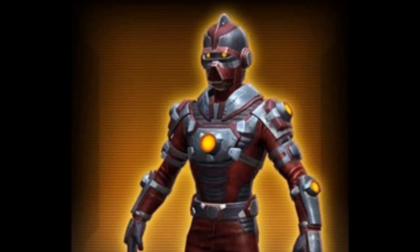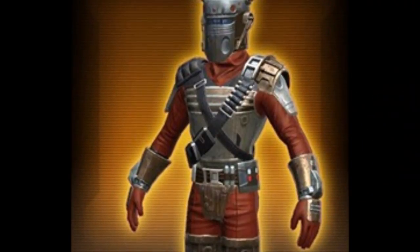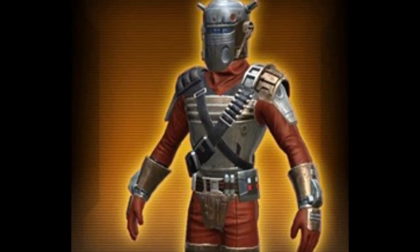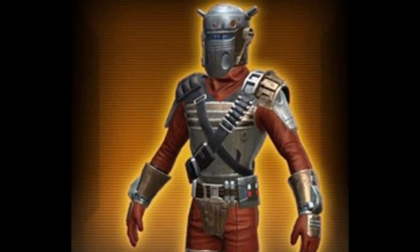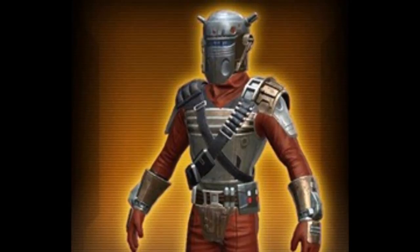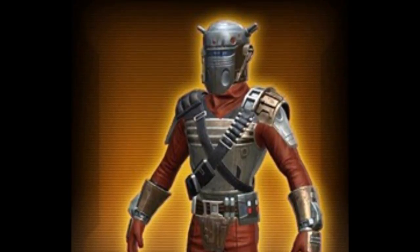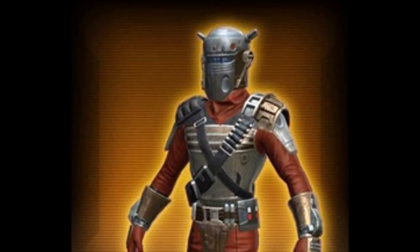Then we have the Proficient Hitman armor set, which is going on a totally unique design. I'm digging kind of the entire armor set. The helmet — when I first saw it I was like ugh that looks a little weird, but as I look at it more I kind of like the design. I like the whole metallic feel — it's something a bounty hunter would definitely wear. I kind of like the upper body armor as well with those nice X cross straps with some bullets and extra ammo. All in all pretty decent. So I'm not a big fan of the armor sets overall but the Proficient Hitman is okay.